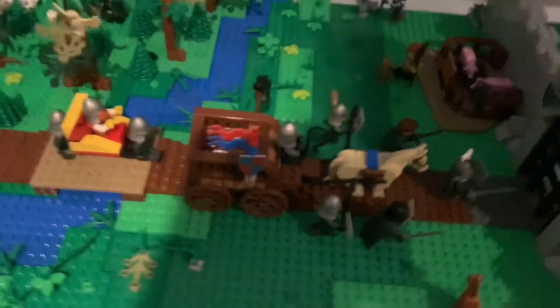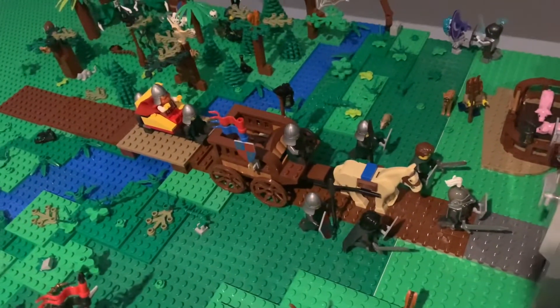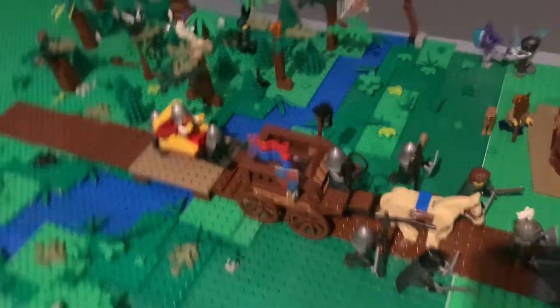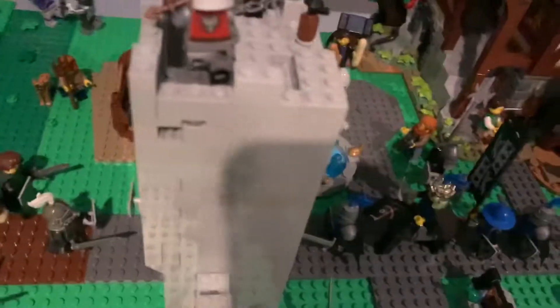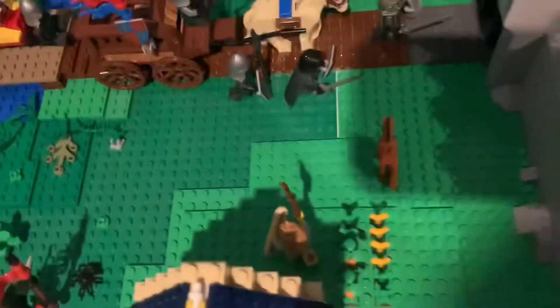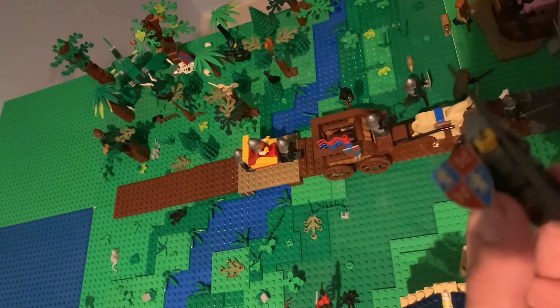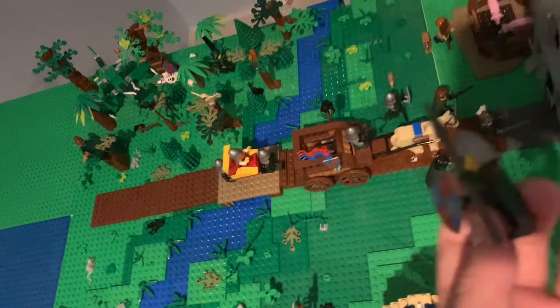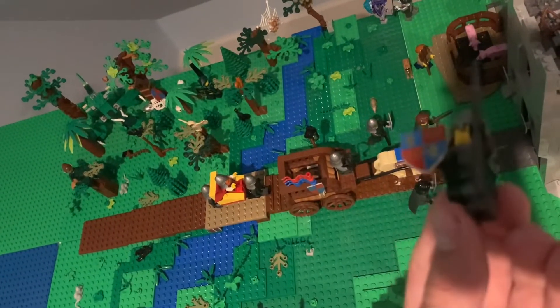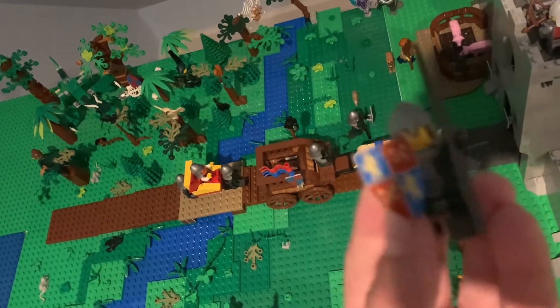Outside of the castle walls, I have an incoming Lion Knight brigade, which is meeting to discuss an end to the war with the Black Falcon king. And they are not the actual black falcons — I also got these from the BAM wall. These were a while back. They're using the frightening knight torso and legs from the CMF, I think series 15, along with these nice key shields right here.